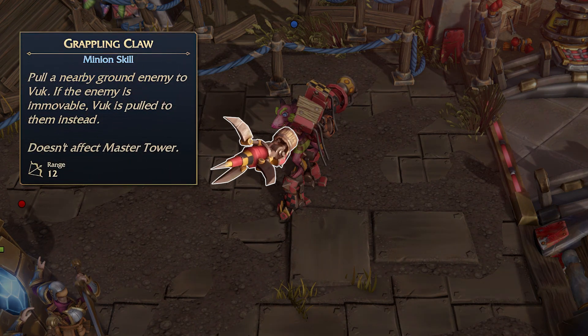Next up we have his grappling claw. This also has a range of 12. What this will do is pull a nearby ground enemy towards him. If whatever he attacks is immovable — something like a building — it will instead pull him towards it.